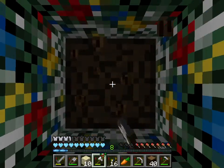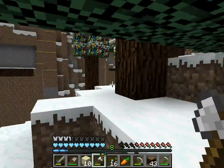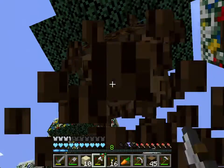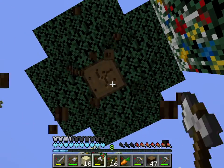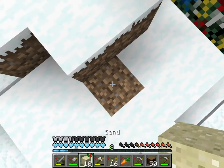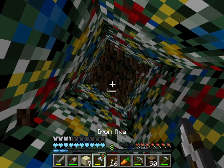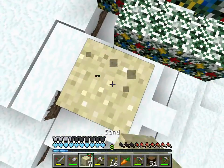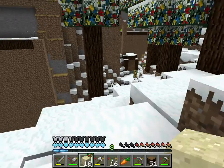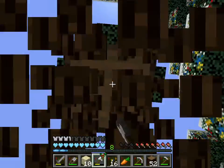Chop more of these trees down, and then we need to head over and mine. I need cobblestones. And I need diamonds — well, I don't really need diamonds, just a side objective.